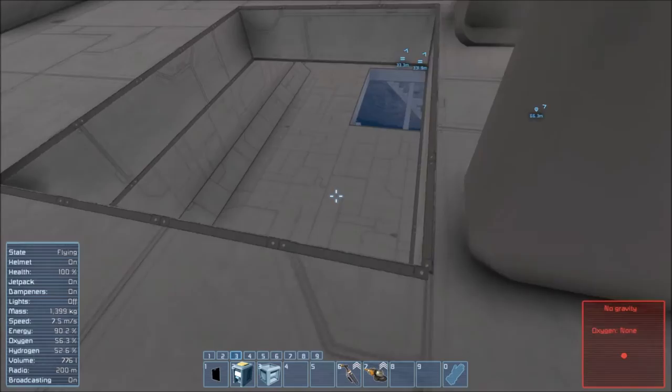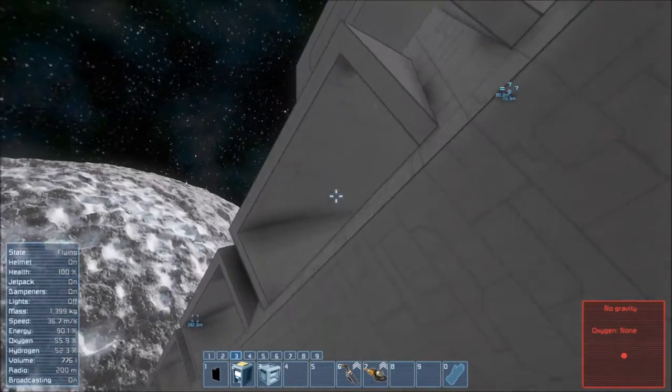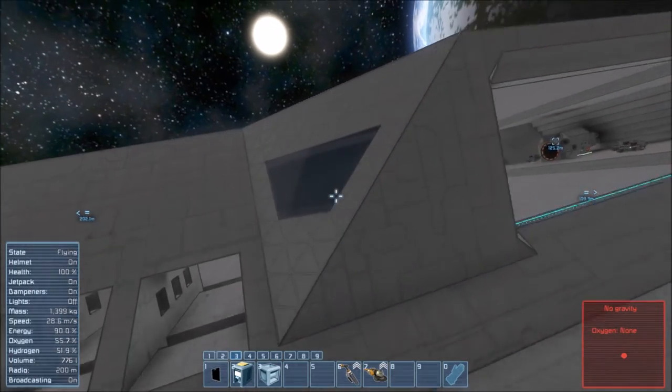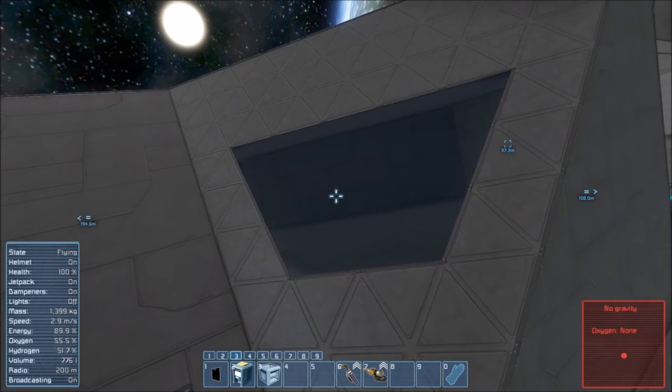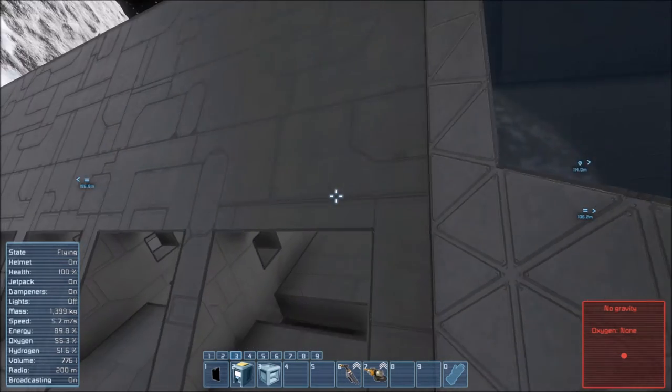One other thing I did is I've started building a bridge — not a bridge bridge, but a command bridge. All I did was put glass here but it looks kind of nice. And that's where we're going to be this episode.